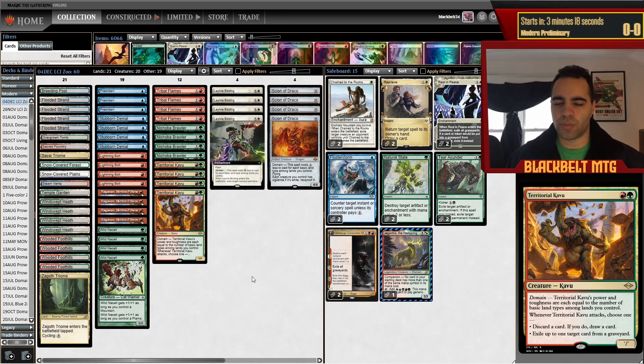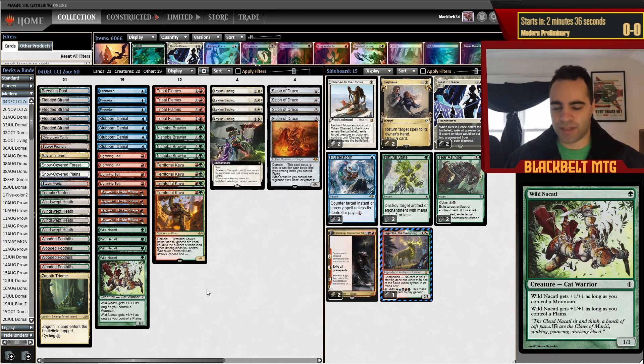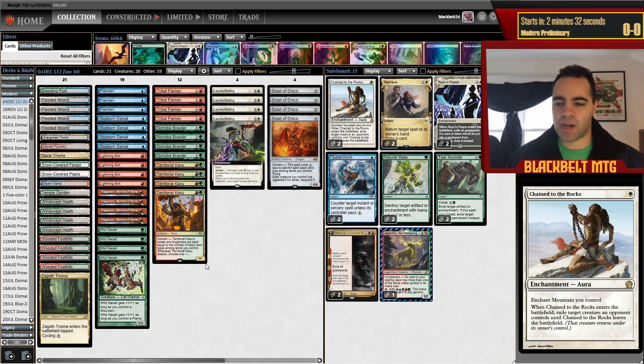I'm back with another gameplay video playing Domain Zoo again. We just had the recent ban announcement of Fury as well as Up the Beanstalk. I'm going to be testing out this list going forward. I actually think Up the Beanstalk didn't affect us all that much — those Cascade Bean matchups were a bit easier than the typical Omnath build. Omnath has never been a favorable matchup for Zoo decks. Scam Fury was the thing that was very good against us, so I think the ban might help Zoo a little bit.